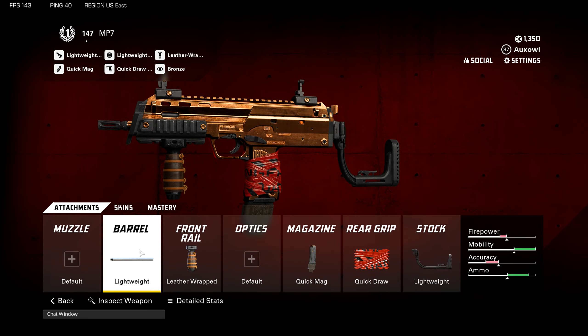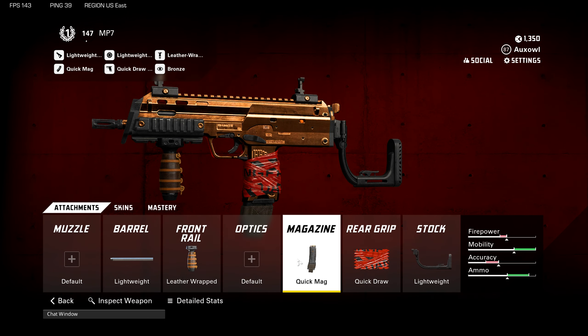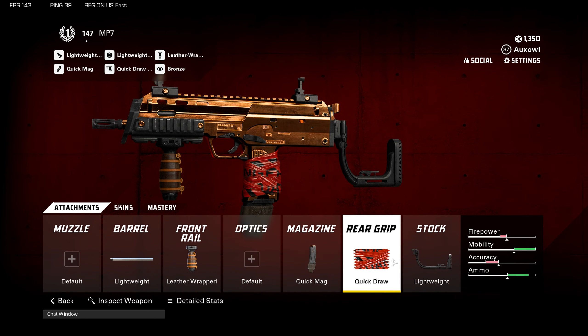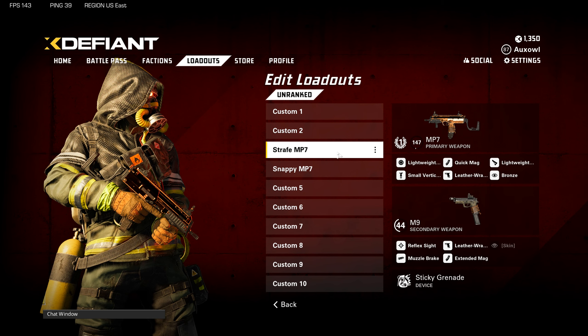For the snappy MP7 — my personal favorite — we have the lightweight barrel, leather wrapped front rail, zero optic, quick mag for the magazine, quick draw for the rear grip, and the lightweight stock. Looking at the detailed stats, you're just a little bit slower with the ADS movement speed but everything else is better: sprint out time is down by 10 milliseconds and the ADS speed is also down by 10 milliseconds. You don't really care about anything else because you'll be at very close ranges — the idea is to get shots off before anybody else does. Let me know if you liked any of these builds in the comments, and I'll see you on the next one. Owl out.